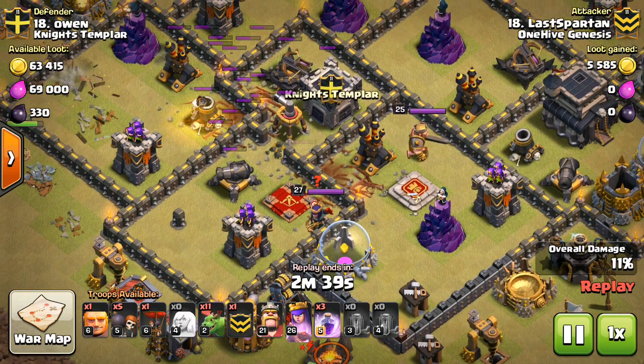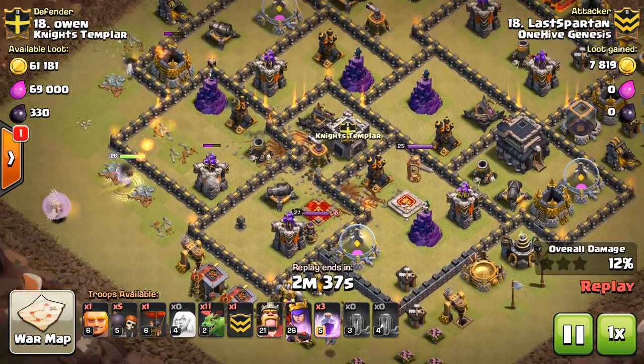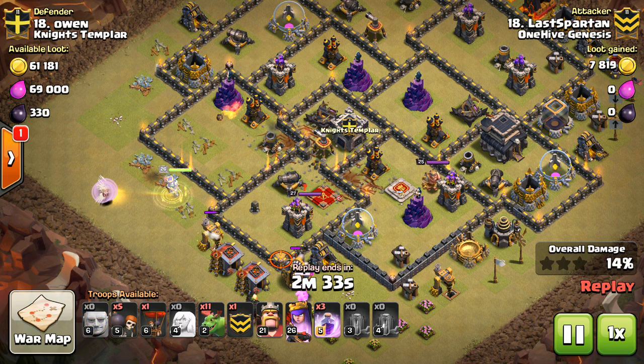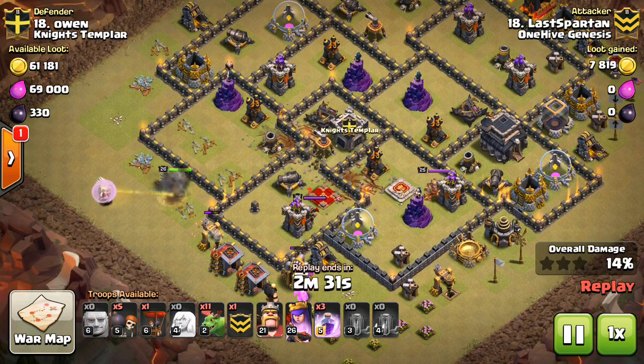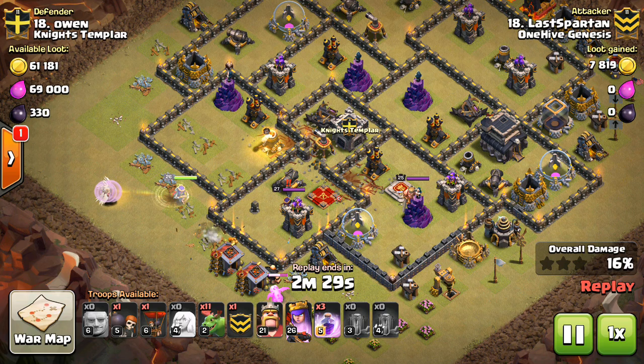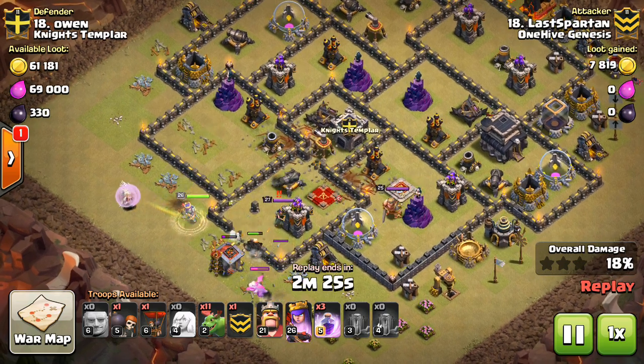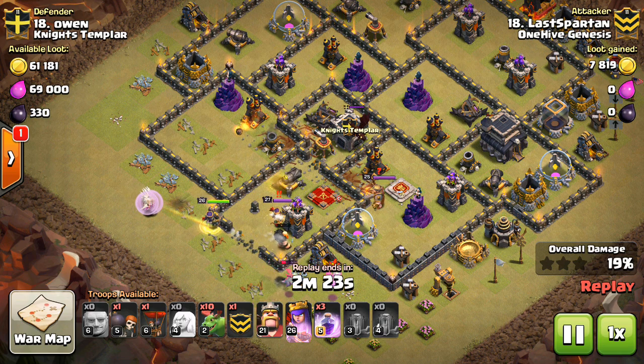Right there he dropped two Earthquakes on each side. That way, all that was opened up was that one wall in the middle, and because of that he's not going to let his Queen drift off to one side. This is great for these kind of bases that have a small core with all four Air Defenses accessible through that core.